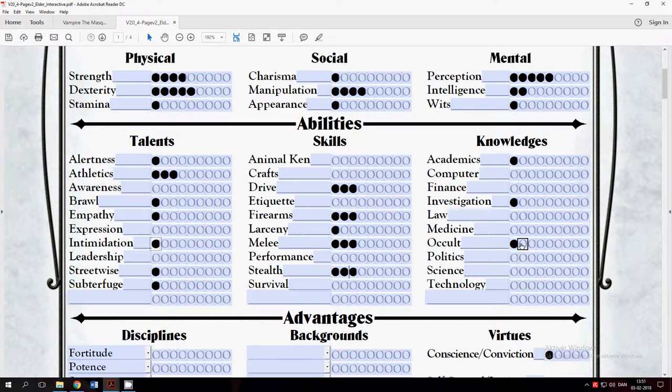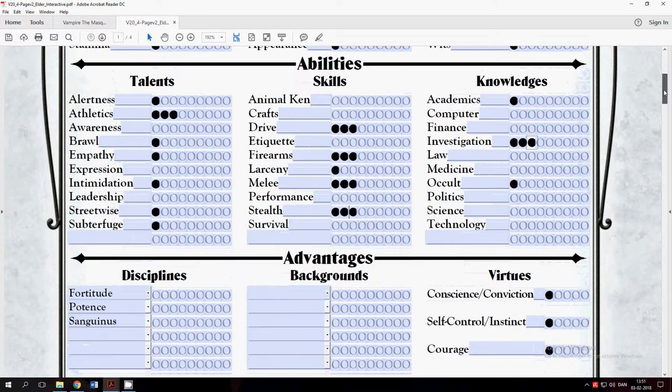Occult is just good to have so you know the basics about vampires, mages, and so on. I'll take Investigation so I can find what I'm searching for.